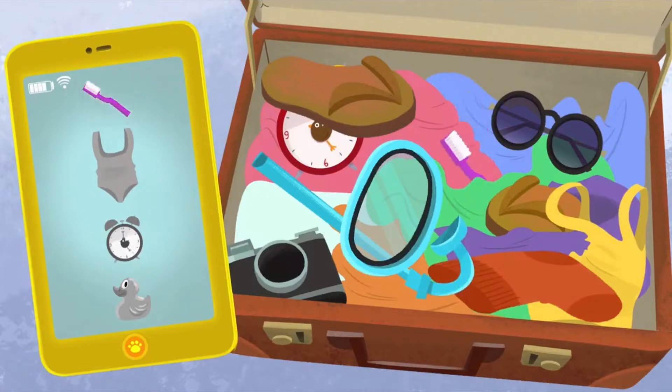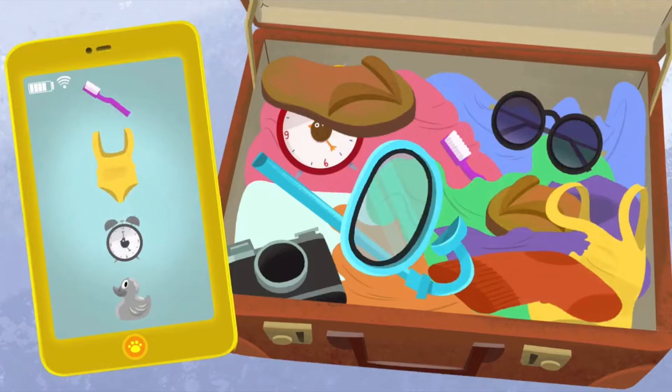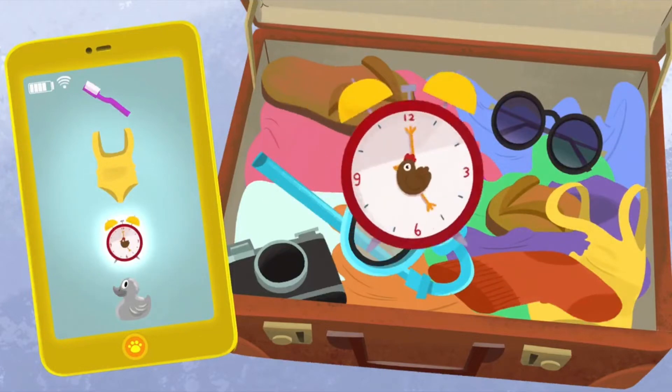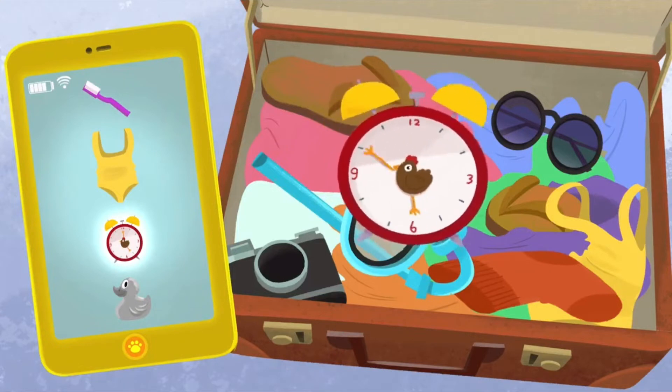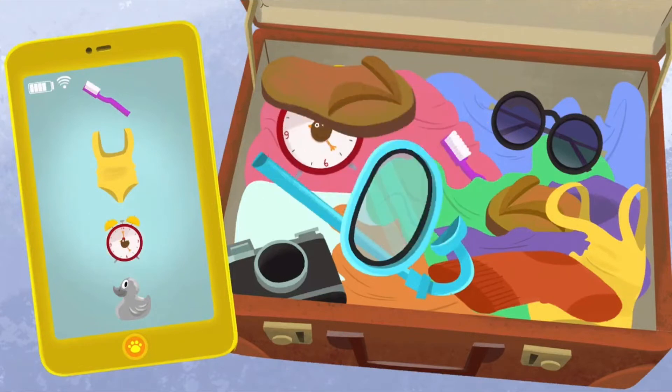What about Moo's yellow swimsuit? Can you see it? Yes! That's right! Now, can you spot Moo's alarm clock? You got it! That alarm will definitely wake Moo up in the morning! Hmm, can you find her rubber ducky? Now, where could that rubber ducky be?